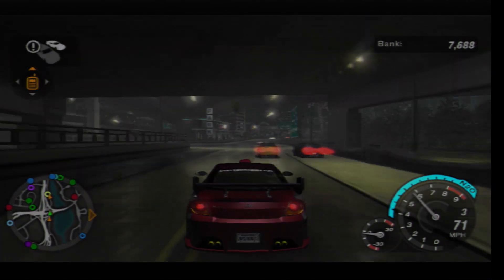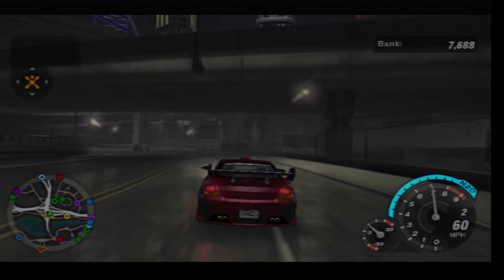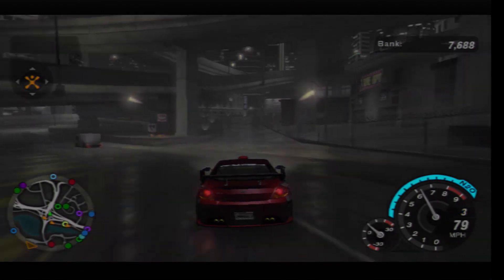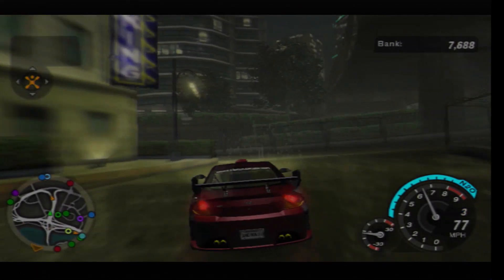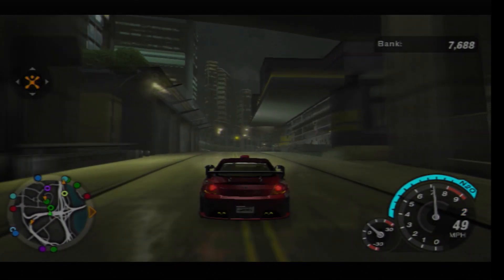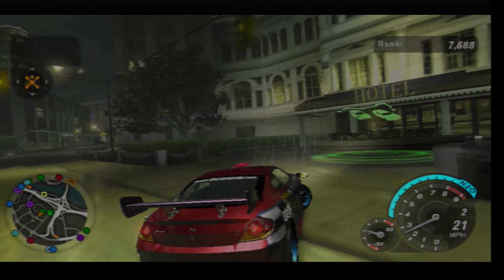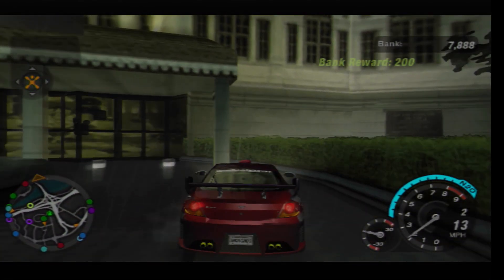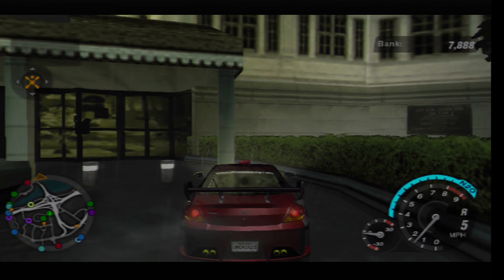There should be an opening here — here it is. I just need to head over here. There should be a hotel near here that shows me where the cash reward is, and it's right here. Alrighty, so that now brings our total up to nine on the cash reward collection.